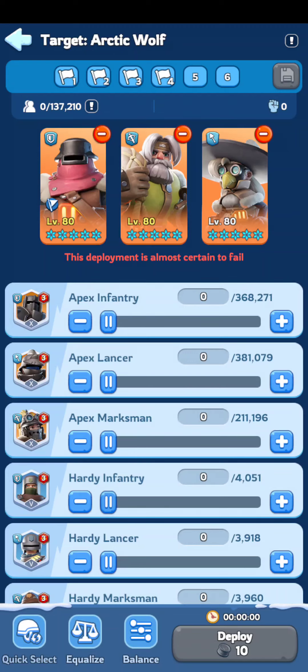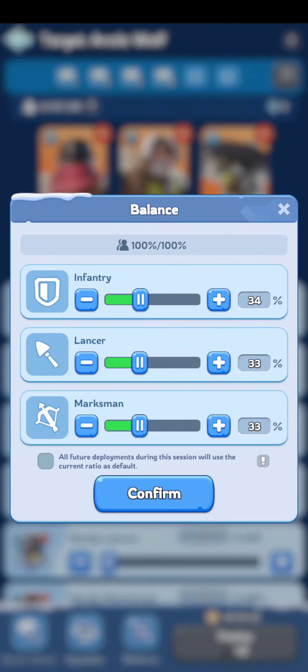How many of each should you have? If you have no clue, an even blend is okay, but when you're deep into it, drag infantry down to about 20% and bring the other two up to 40 each — a 40/40/20. Whenever you're attacking, bring one back down to 20 and bring another up to 40.